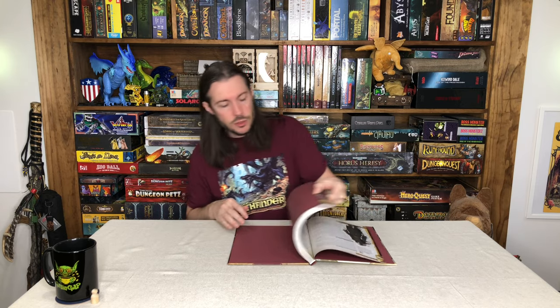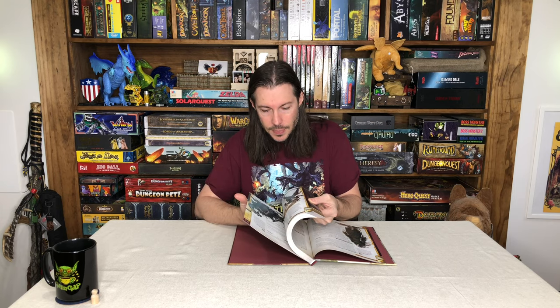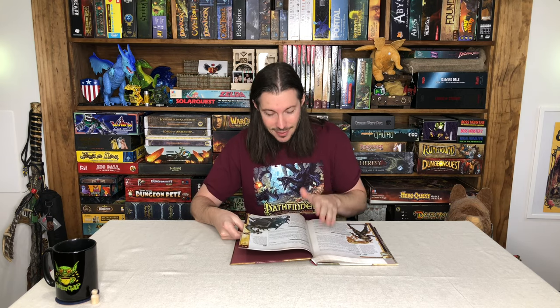You will find an index to the side that goes alphabetically through the different monsters, which you can use if there's a particular monster you're looking for - it was also listed alphabetically at the very beginning of the book. Then there is an appendix. In the appendix there are a number of dragons and dragon stats including the zombie dragon at the very end, as well as other new dragons that are in the middle of the book.